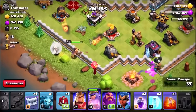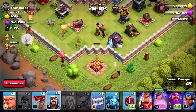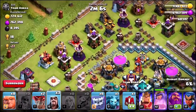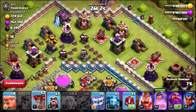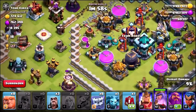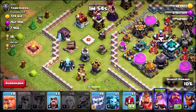I'm gonna drop the queen down the bottom, the baby dragon is gonna funnel, and I'm trying to get the queen to push up this side of the base so we can get the rest of the troops in over here to make a funnel. Let's go with the double balloon to try to take down the archer tower. Queen is heading the right way.